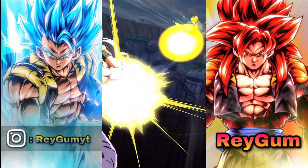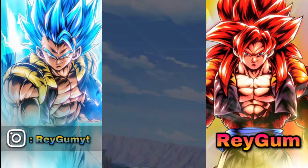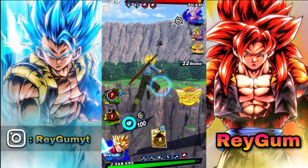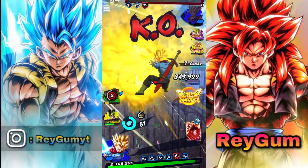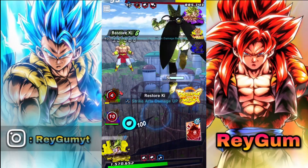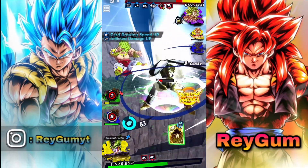I want to do as much damage as I can against this Beast Gohan without using the rush. It's really good — die, die! Nice, he's out of the way. We're doing really good against this crazy team.